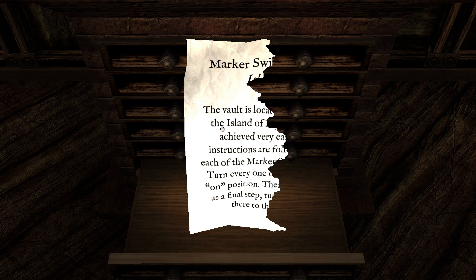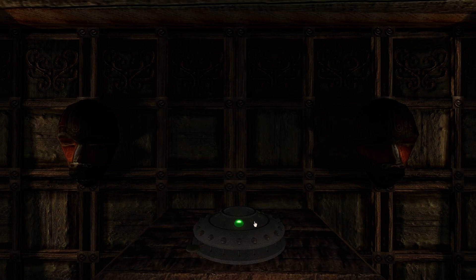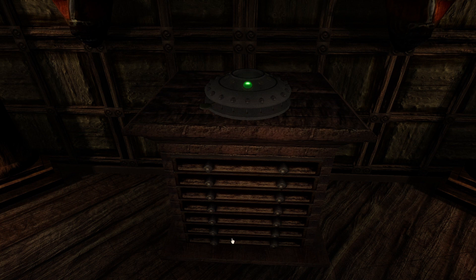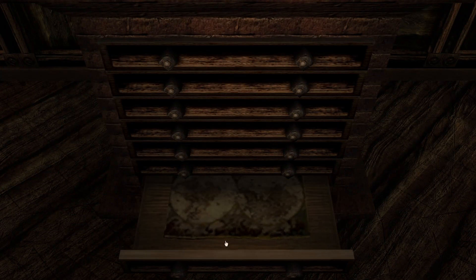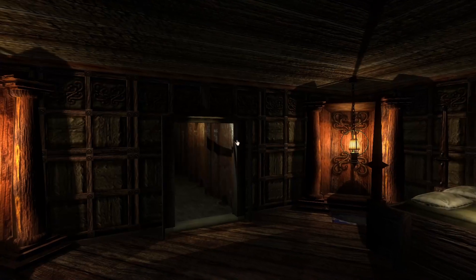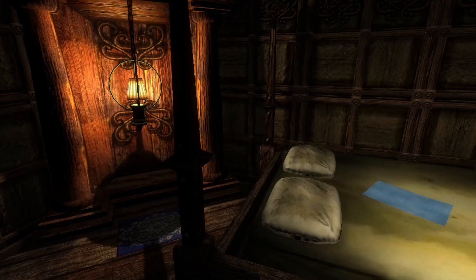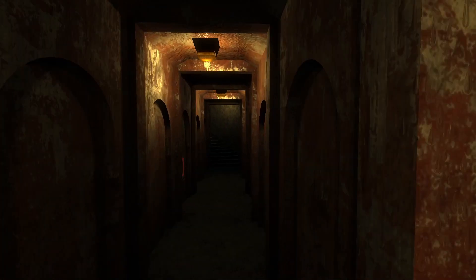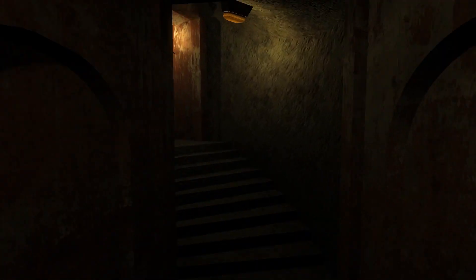Marker switches — each of the marker switches, turn every one to the on position. That's just something to keep in the back of your head. So that is the blue guy's page and some other stuff.